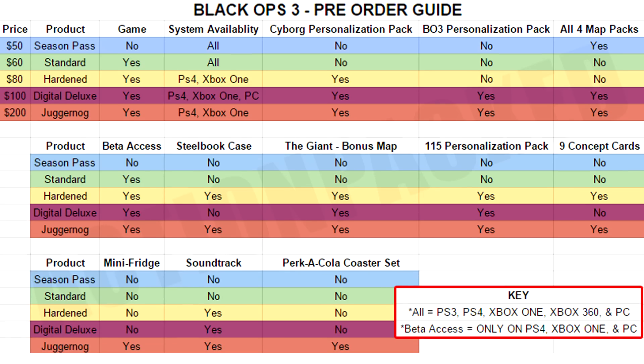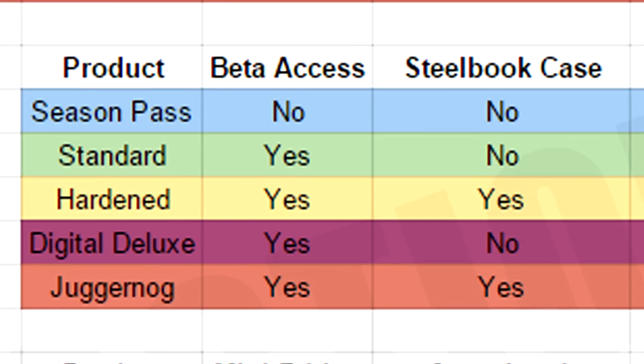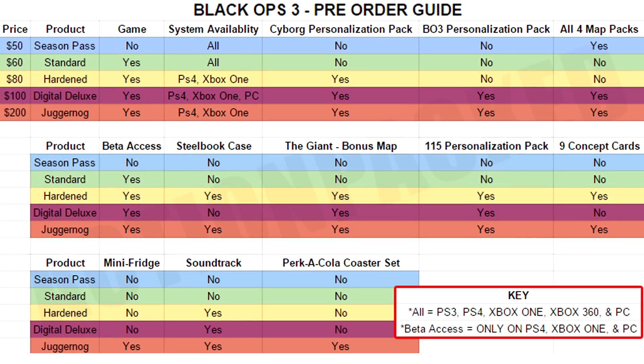This chart here pretty much has everything, and I'm just going to explain everything that isn't self-explanatory. For instance, the steelbook case — that's self-explanatory. It's a steelbook case, and beneath it you can see it's not available with the season pass, not available with the standard edition, but yes it is available with the hardened edition, which makes sense. The things that don't really make sense right away might be like the personalization packs, so I'm going to explain those and a few other important things.